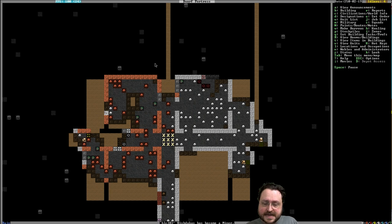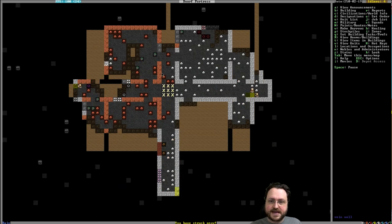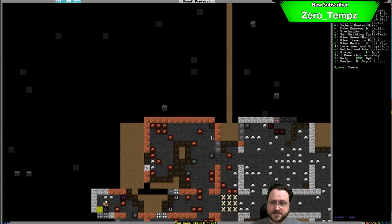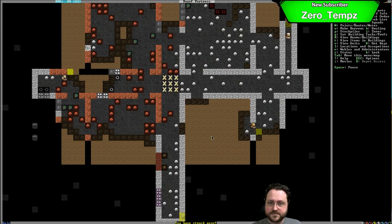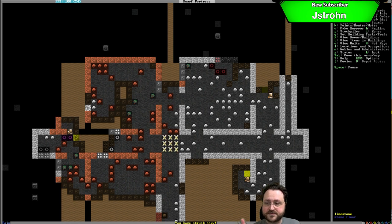For those of you who are new: all the brown stuff is areas I've indicated my dwarves need to mine out. We're going to cut out some rooms. The X's are up and down stairs. The yellow squares are the ones dwarves are going to start mining. Right now we're just clearing out space — mining stone is relatively slow work, but it's something we need to do.